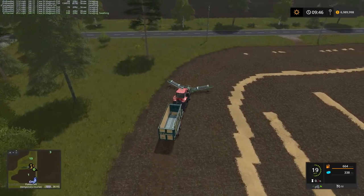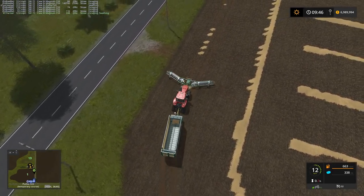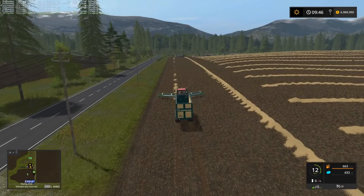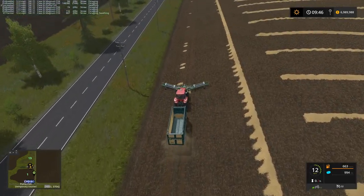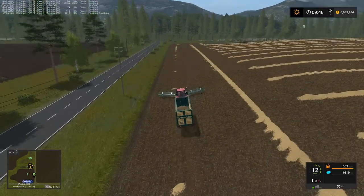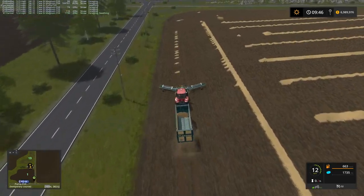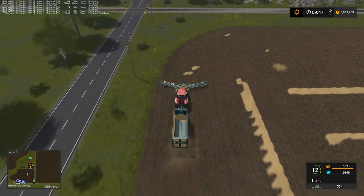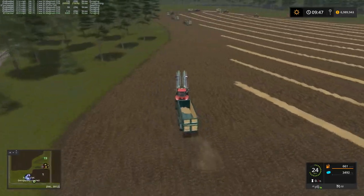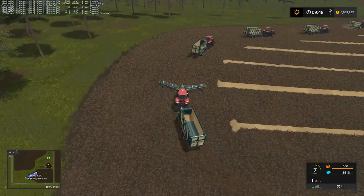Here's a prime example of why we have the rake on the front. When the previous loading wagons all went down this row, they missed a fair bit of the wind row. The nice thing about the rear rake is we can be over here and still get a fair bit of what was left — it misses a little when you do a turn, but you can still catch quite a bit. We're finally getting caught back up, so I can put this back in Follow Me.